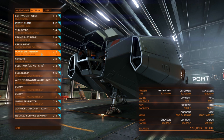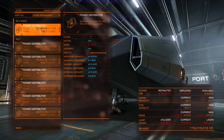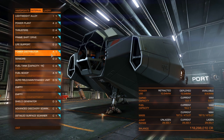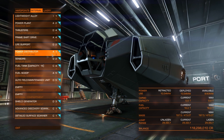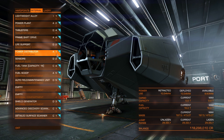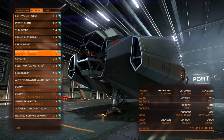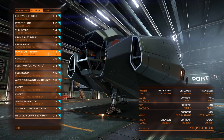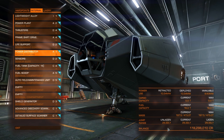For the power distributor we have it set to a 1D, which gives us the absolute maximum jump range. The downside is it won't allow us to boost. For boosting capability you need at minimum a 1A — avoid the 1B because B-rated modules are the heaviest. Whether you want to boost depends almost entirely on whether you're going to land on planets — if you are, you'll be spending time outside supercruise and boosting becomes useful.